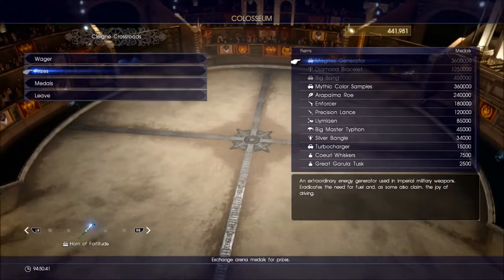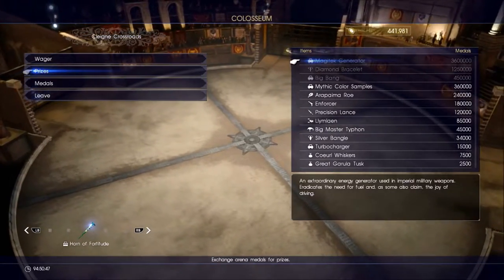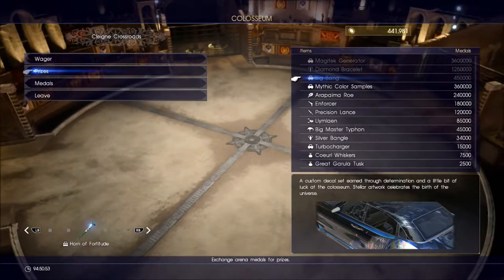When you get to prizes you're going to see there's a fairly big list of things that we can get. Some of them are quite pricey - for example the top one is 3.6 million, then there's a 2 million, then a 1 million, and then it gets to like the 400 thousands and goes down from there.